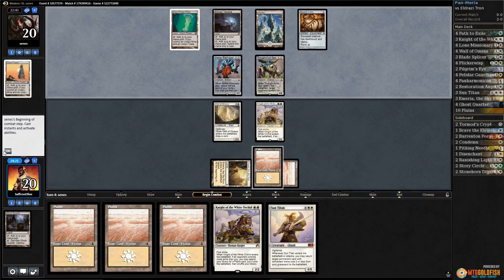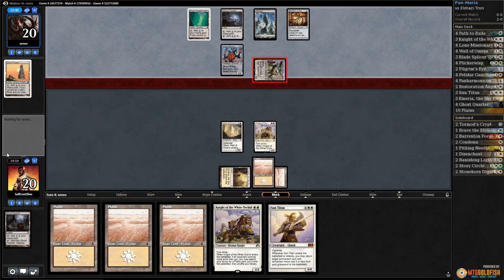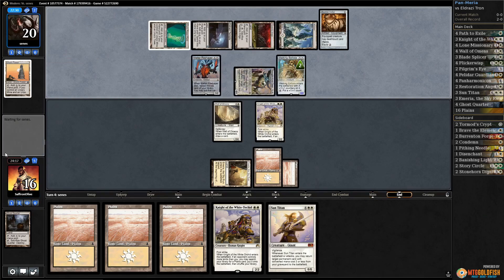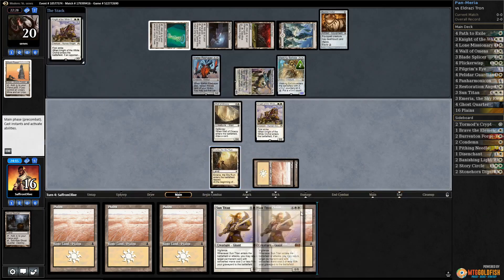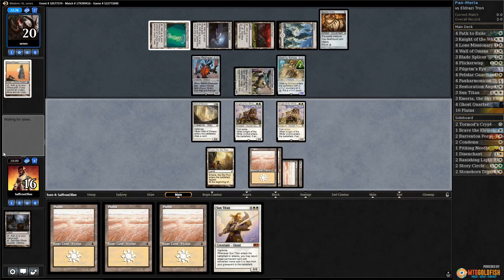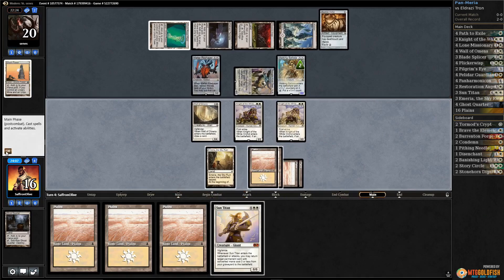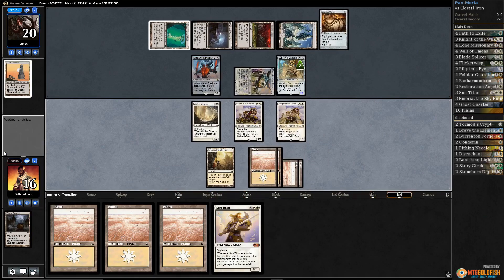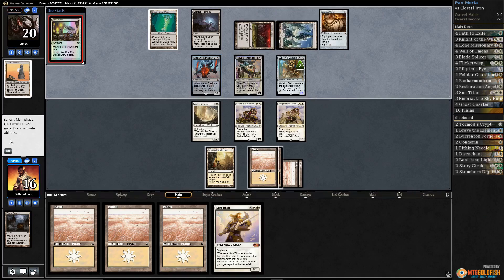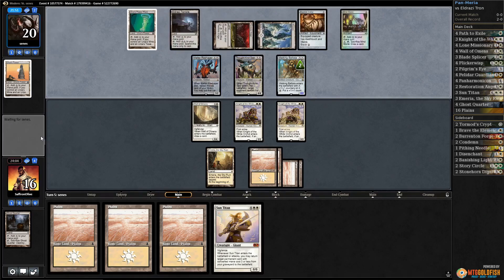Opponent gets in with Thought-Knot, down to 16. Tech Edge and Walking Ballista — another Plains, not good. Knight of the White Orchid gets us a land, play a land. The problem is our opponent can Tech Edge which keeps us off Sun Titan next turn. We want to double block the Thought-Knot Seer, but it's going to be hard with Ballista out because our opponent can kill one and two-for-one us. Opponent is not going to go on the Tech Edge plan, so we are going to get our Sun Titan down most likely.